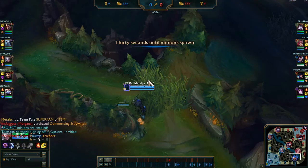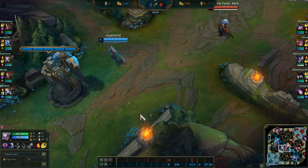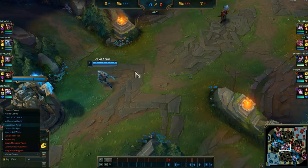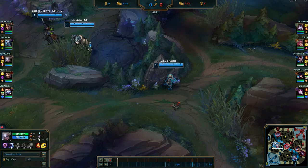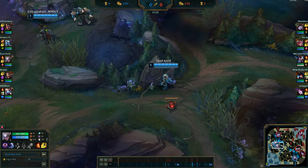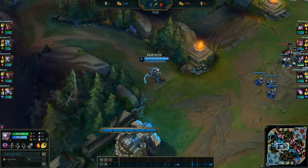So we've got Draven bot with Yuumi, Darius top, and Volibear in jungle. Yasuo is probably my worst opponent mid lane — he's just always so annoying. Typically, people that play Yasuo are already pretty good with him, and he can just steamroll and become unstoppable. So he's very annoying.